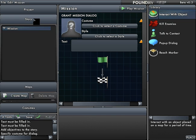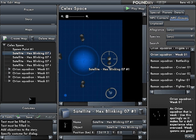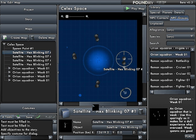According to the story tab, one objective follows another objective follows another objective. So that means if your mission involves scanning four satellites and also killing four groups of enemies, you have to set it up in a particular way.